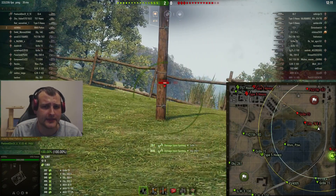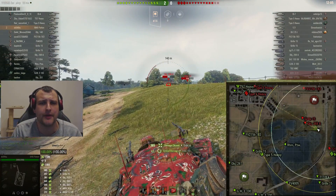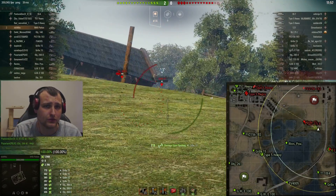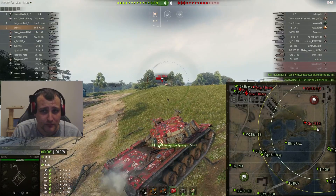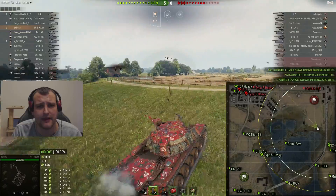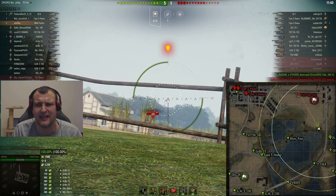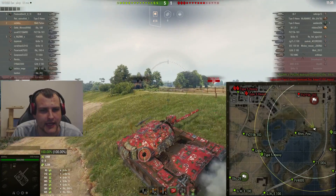Our risk is going to pay off because they cannot do much to us. I am pretty much safe, spotting them, and any shot from their side leads to the garage. The Grille — he is dead meat. Object is still over there but I don't mind. Object just died too. So far it's a very good start — we have 4000 in about three minutes of the game, but we are only starting.